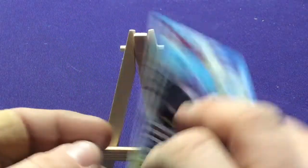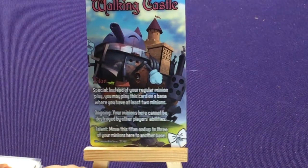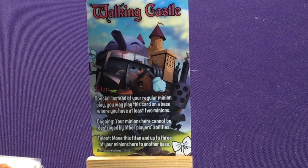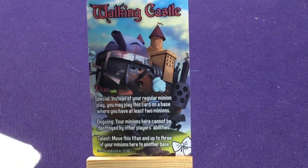Now the Magical Girls' Walking Castle Titan. Special: instead of your regular minion play, you may play this card on a base where you have at least two minions. This is a reference to Howl's Moving Castle. Ongoing: your minions here cannot be destroyed by other players' abilities. Talent: move this Titan and up to three of your minions to another base. So you build up where you already have a bunch, protect them all, then move them around to systematically destroy evil. I like it.